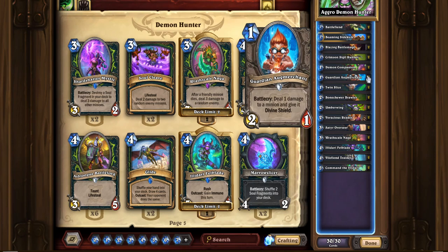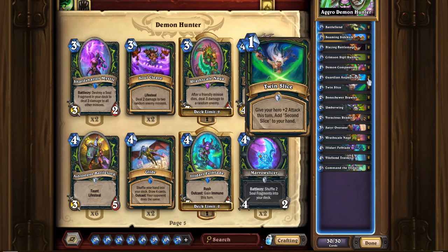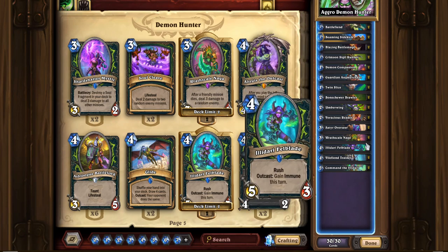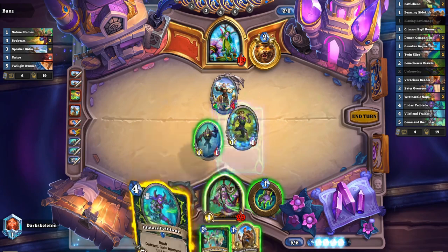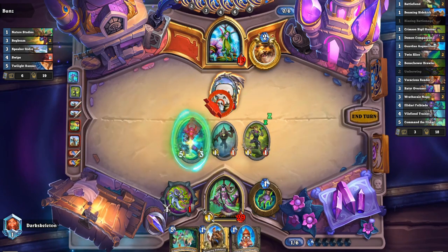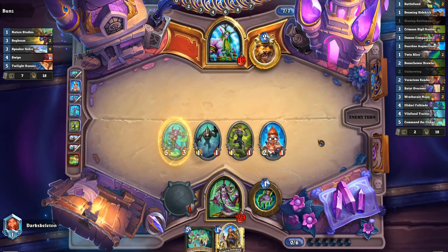Guardian Og Merchant is a really great 1-drop. You deal 1 damage to a minion and give it a Divine Shield. The standard card you throw that on is Bone Chewer Brawler. Turn 1 with Coin or turn 2, you put out Bone Chewer Brawler, then turn it into a 4/2 Divine Shield. A 4/2 with Divine Shield is a pain to deal with on turn 1, 2, or 3. But there's an extra benefit — Illidari Foulblade has Immune on the turn you play it. So if you have 4 mana plus a coin, you can not only kill a minion with Immune, but then also give it Divine Shield without making it take damage, which means it would be immune to execute effects and gets to keep that 1 extra health. Usually I throw it on Illidari Foulblade all the time.